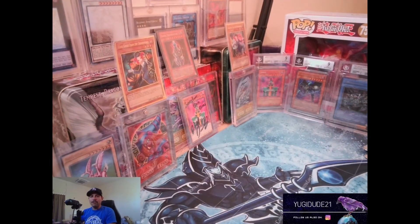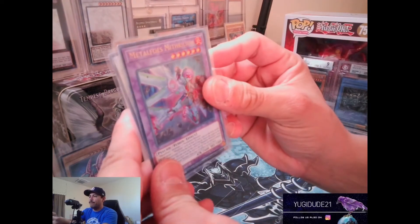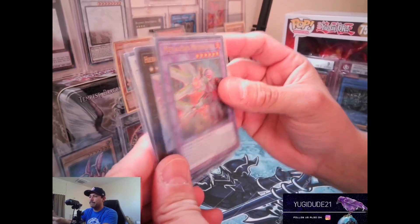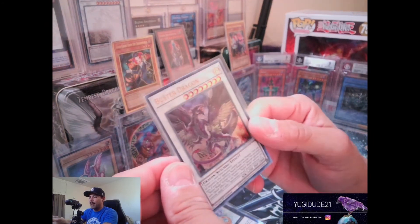And of course no video goes without the giveaway! We got Metalfoes Mithrilium, Piratic Dragon King of Autumn, and a Buster Dragon.